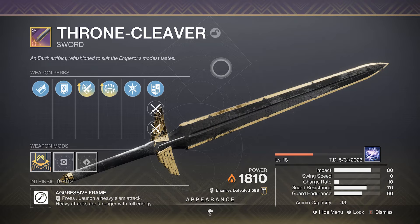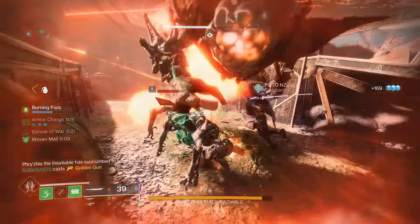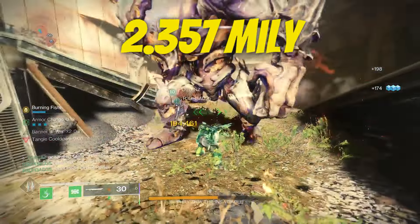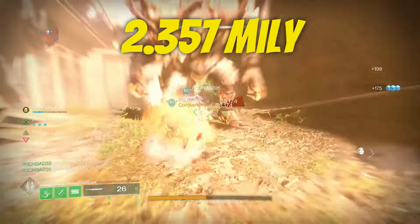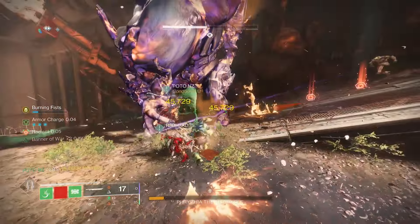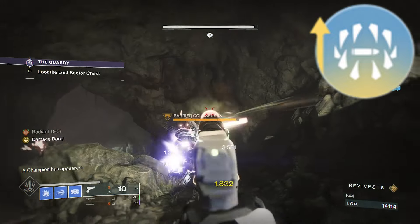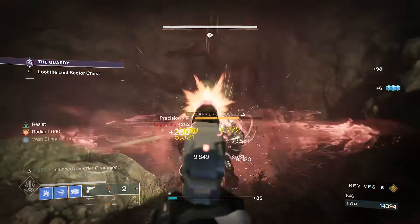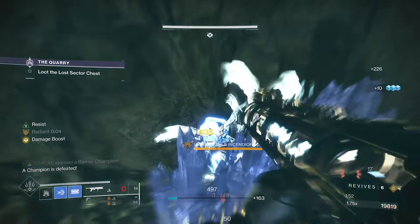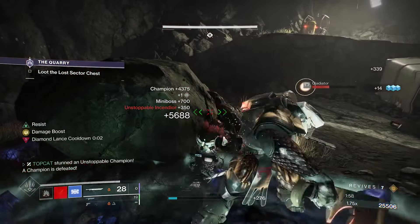Our second most powerful legendary sword is the Throne Cleaver, and it is reserved for those rainbow-colored teethed Titans. Against our ogre friend here, it pushed out a staggering 2.357 million damage. Ground and Compound followed by 3 light attacks — rinse and repeat. What makes this so strong is that we can craft it with Enhanced Surrounded. This buffs our sword damage by 41.75% when we have 3 enemies in close proximity. This is an 8m radius, but with this damage you're really going to want that resilience build or something like Woven Mail or Restoration for health insurance.